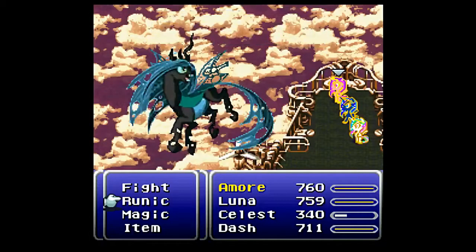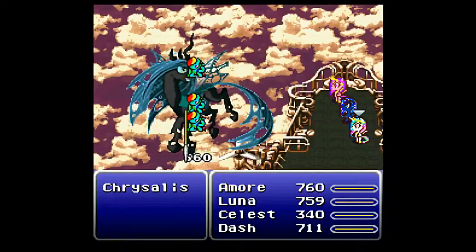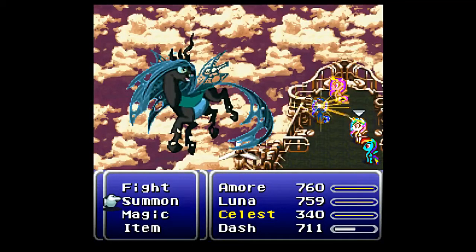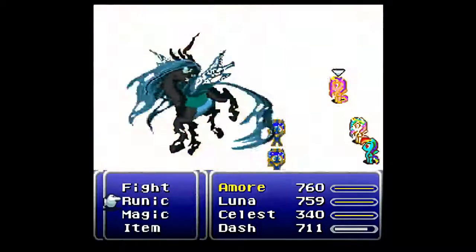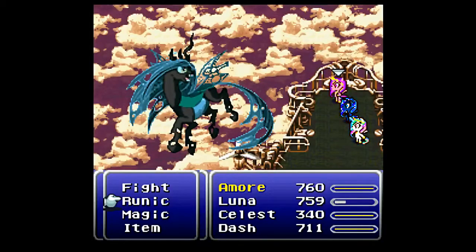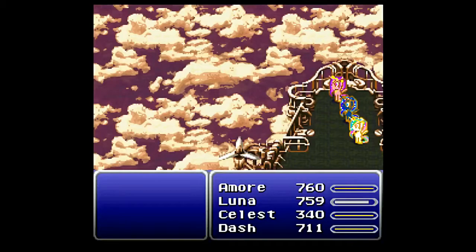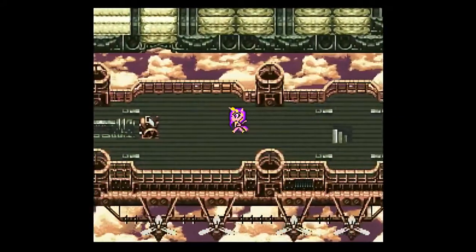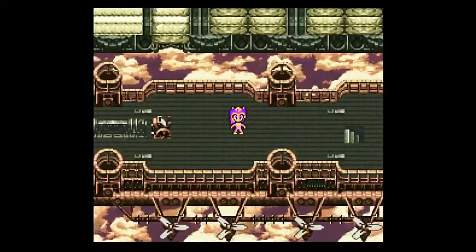As far as this battle goes, Chrysalis is immune to ice and wind, and eventually at some point she's going to use Windstorm — which is why I have the Wind Elemental Protection. But otherwise she usually uses Drain constantly. The Drain spell eats through Reflect, which is why I have Cadence using Runic.